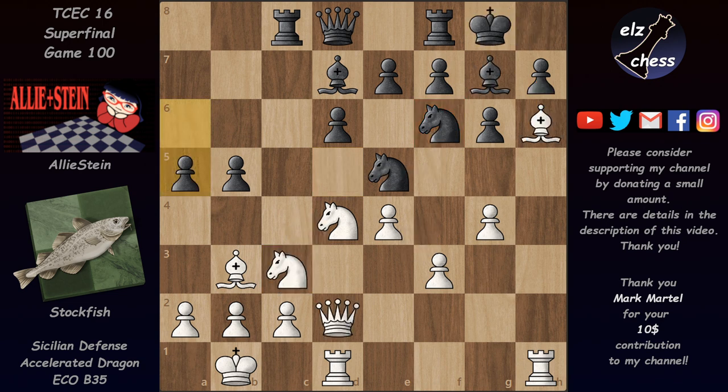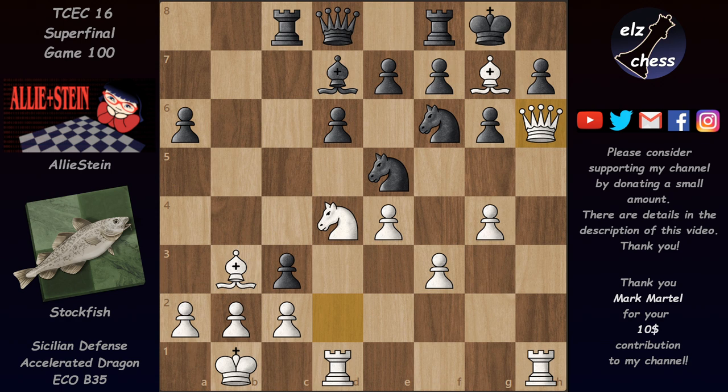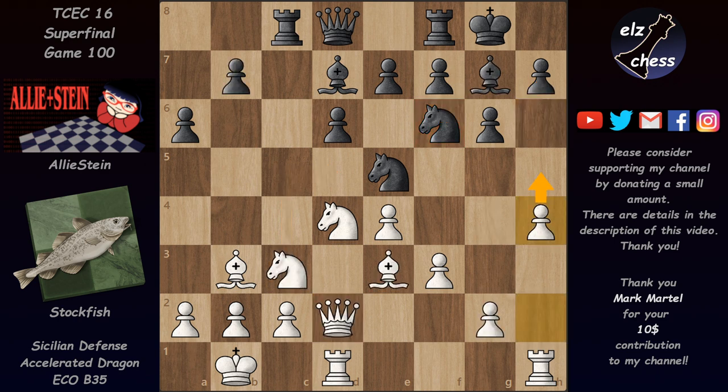If instead of the very bad a5 black tries b4 attacking the knight, white still wins because after bishop takes on g7 and pawn takes on c3, white can play queen h6. There's no knight d5 challenging this knight, but the bishop from g7 can still take out this knight and white can mate on h7. So after h4, black can't really allow h5 — Elistein played h5, but then g4, h takes on g4, and now h5. The h-pawn is blocked and white wants to take on g6.